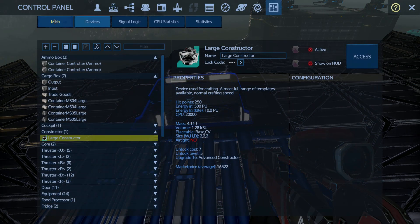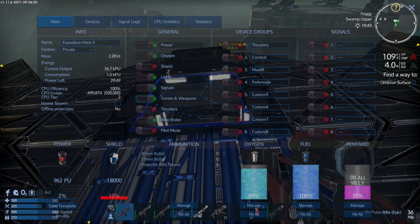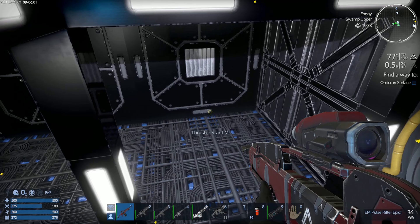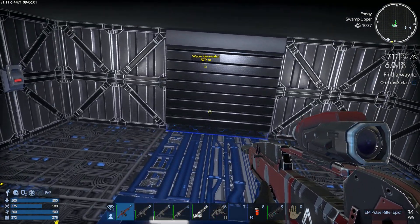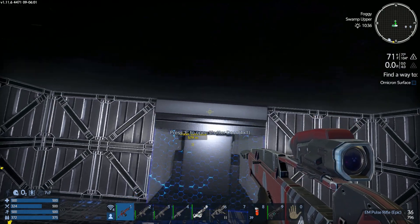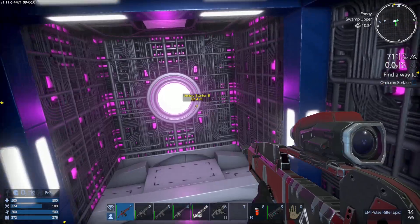Make sure the thrusters are off, because if they're on I'll get burned pretty good. And down here I must have something - just access to stuff. Warp drive and all that.